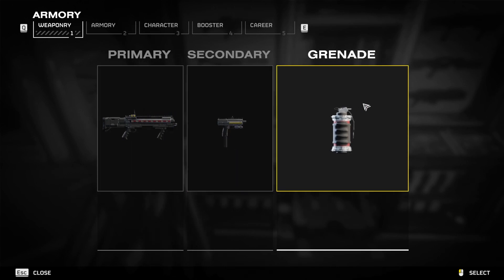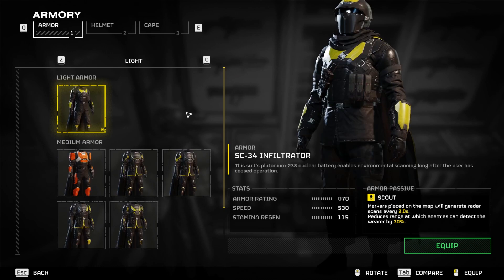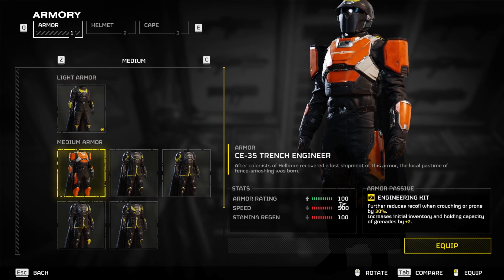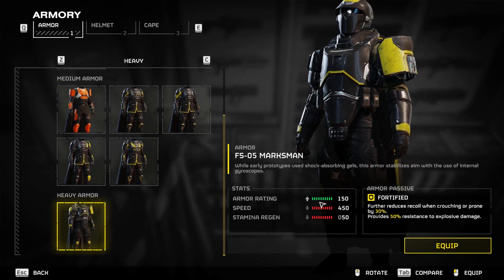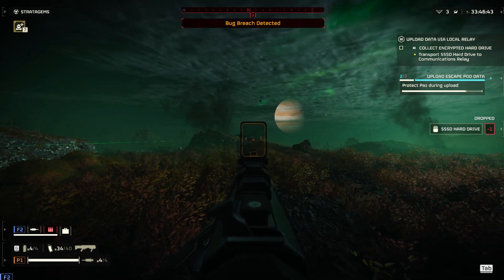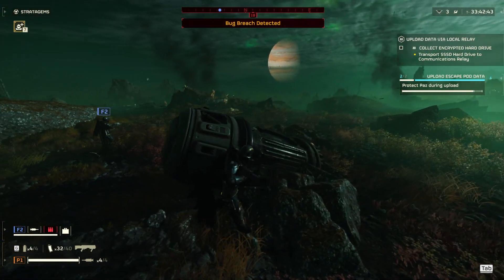The depth of the game doesn't stop at stratagems. It also develops within the armory where the player can change armor, grenade types, and weapons. New versions of all these pieces of equipment can be found within the various war bonds, which are essentially battle passes and give stats like armor, speed, and stamina regen. Each piece of armor also gives unique perks like enhanced stealth, more grenades, or even extra stims to round out your kit. Overall, it's a small detail but it gives the player agency to make decisions based on how they want to play, which is really fun.